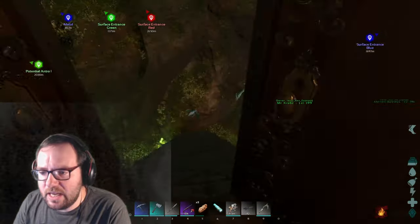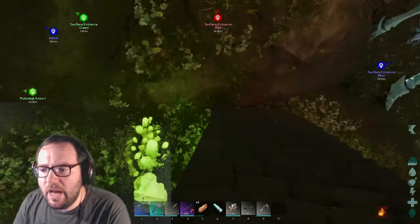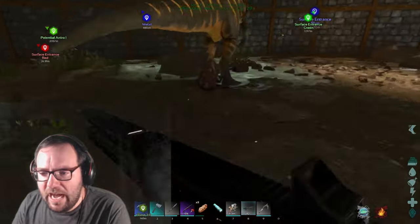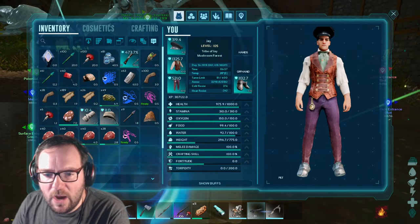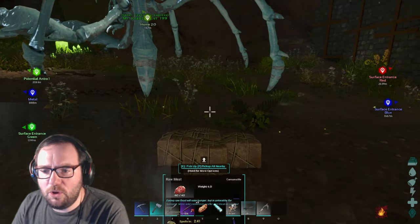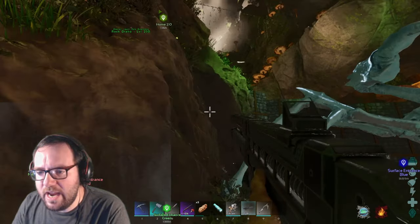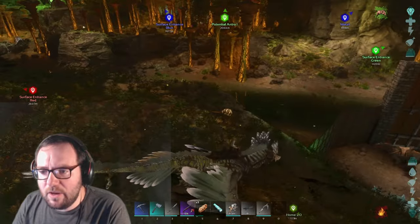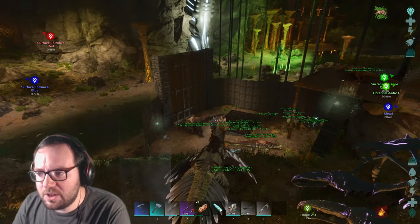In today's episode I want to go out and tame a baryonyx of the opposite gender. Our baryonyx is a female, so I want to get a high-level male. I know we've pretty much done the cave already, but I just want one. I'll take the baryonyx to compare stats once we find a high-level, then we'll take the rock drake out. I'm also thinking about taming a reaper at some point.